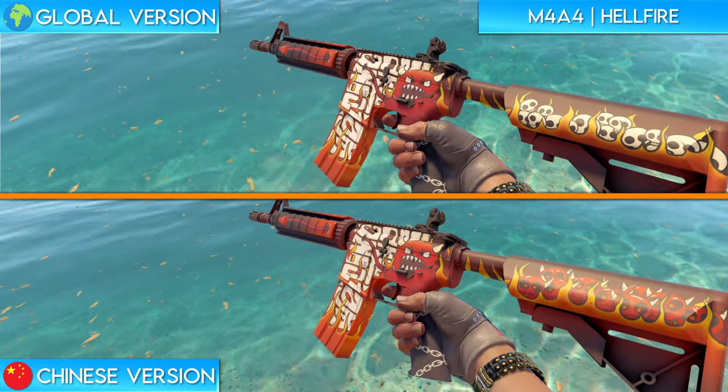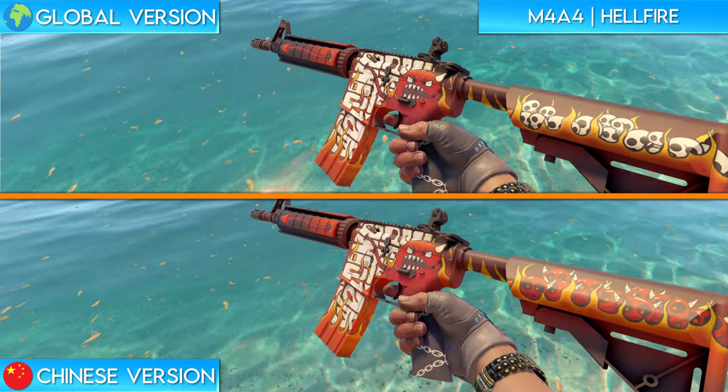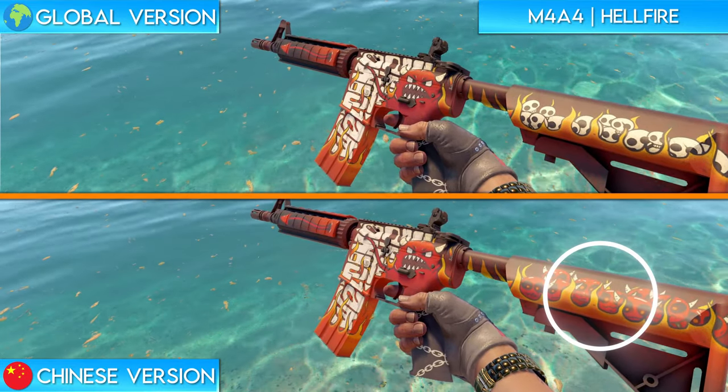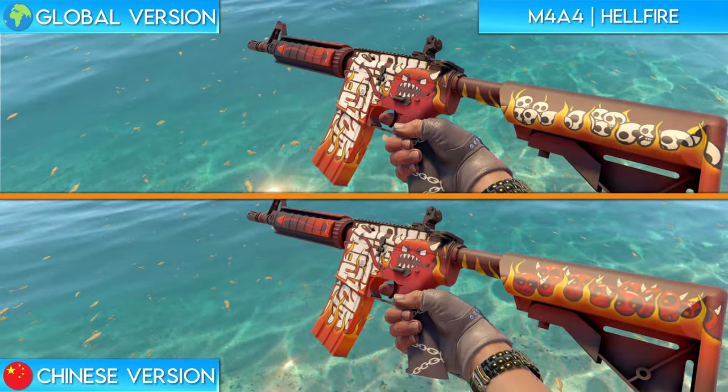The next M4A4 we have on the list is the Hellfire. If you take a look at the stock of the weapon while inspecting it on the global version of the game, you can see that the skin features a bunch of little skulls in the fire. Those skulls are redesigned in the Chinese version of the game as mini devils, which don't even look that bad. I'm honestly not sure which one I like more.